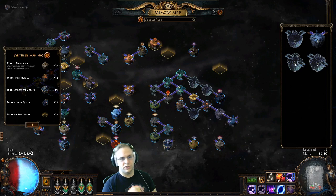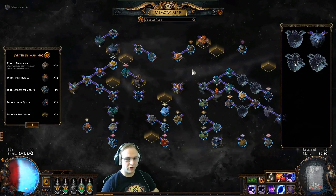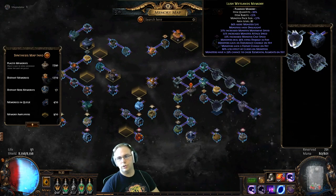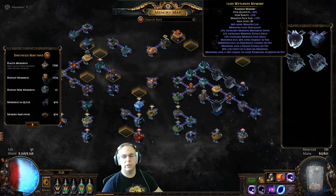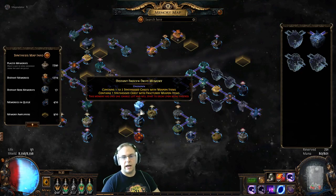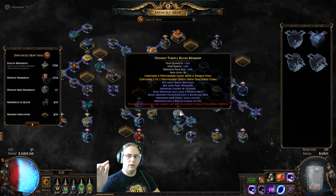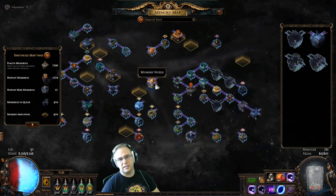For those of you who haven't played, 3.6 introduced the memory map and the memory nexus — the new content for Synthesis league. What you do is get these little memories that you find while running around in maps and areas throughout the game. They're essentially little miniature map areas with different rewards and different types of memories. They'll contain synthesis chests and a bunch of loot — it's a really good way to get loot.